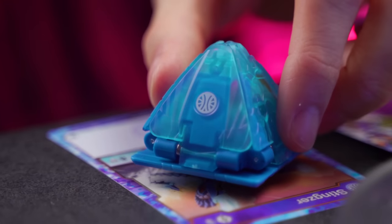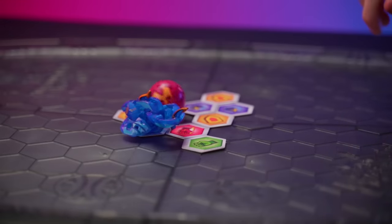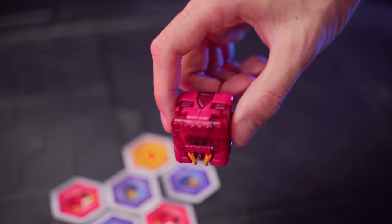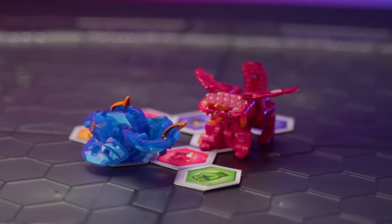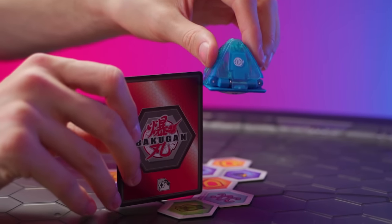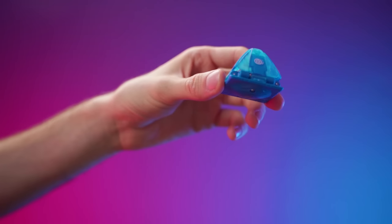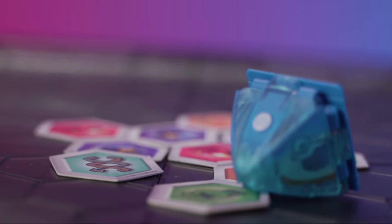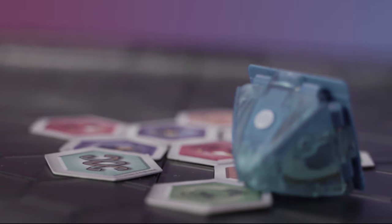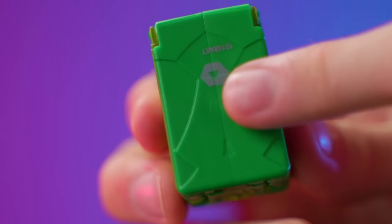Winning a battle isn't the only time you might want to use a Geogon. If you miss a Bakugan roll, usually that's an automatic loss for that round, but if you have a Geogon you can use it as a backup brawler and drop it into battle after you miss. Just remember: you have to drop your Geogon from at least one card length above the battlefield, but don't drop it from too high or you might miss. And this little symbol shows you where the Geogon's magnet is — make sure that symbol is aimed down at the battlefield to make sure your Geogon transforms.